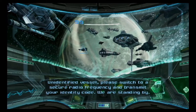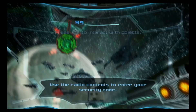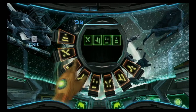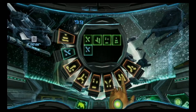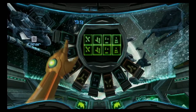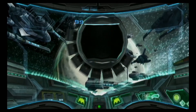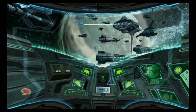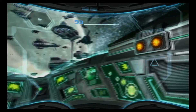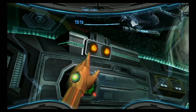We are standing by. So what we need to do now is activate our little communicator up here at the top and enter in our ID code. You can see that motion controls are, again, much more integrated into the game.